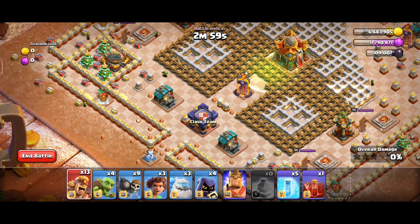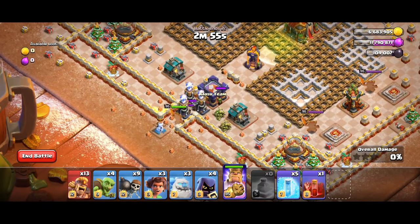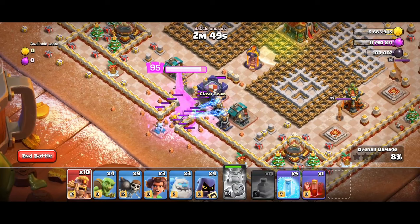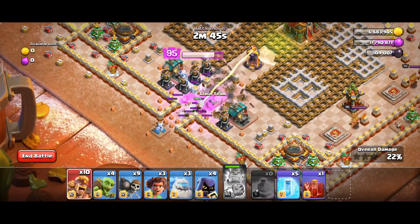First deploy Jump Spell near the Town Hall walls. Then deploy King and three Super Barbarians at the bottom of the Clan Castle. Use the King ability. Deploy three more Super Barbarians as King is about to destroy the Clan Castle, and drop one Freeze on the single Inferno.